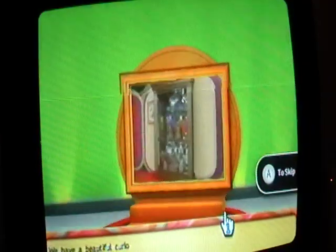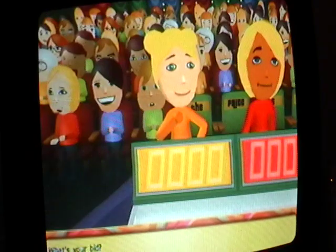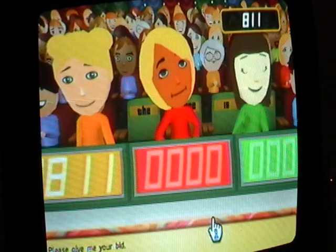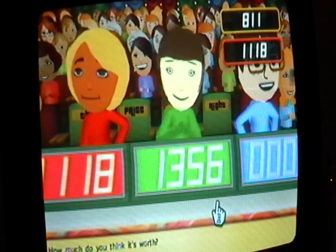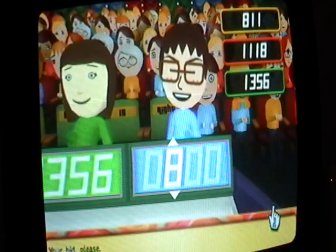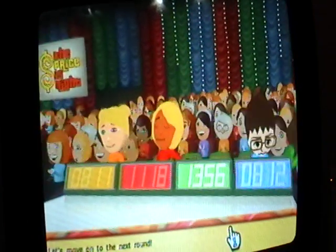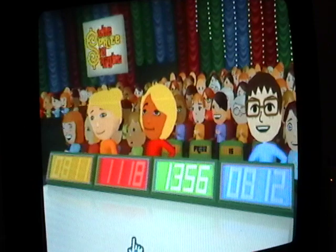First item up for bid is a beautiful curio cabinet. She's going to bid $811, next bid is $1118, and she's going to bid $1356. My bid: $812. Actual retail price is $1397 — I should have gone $1357.